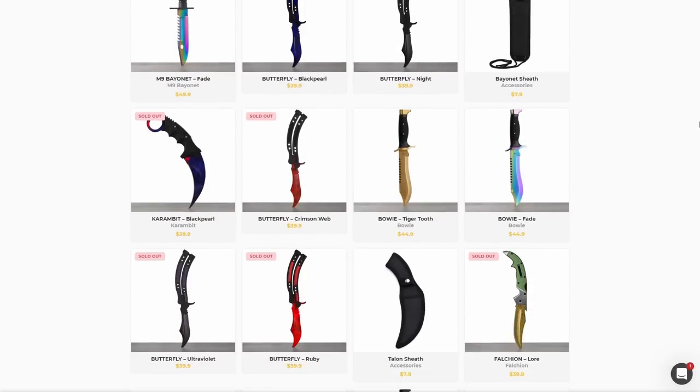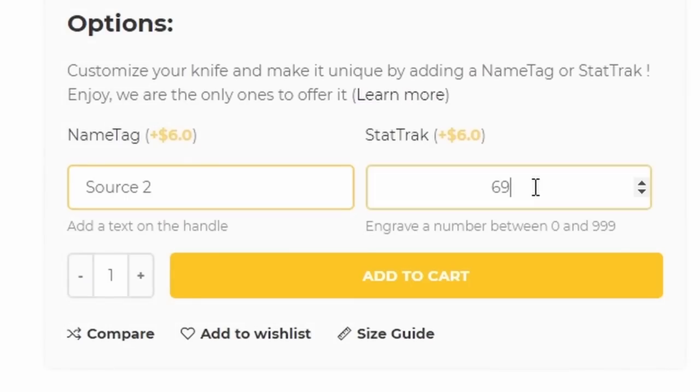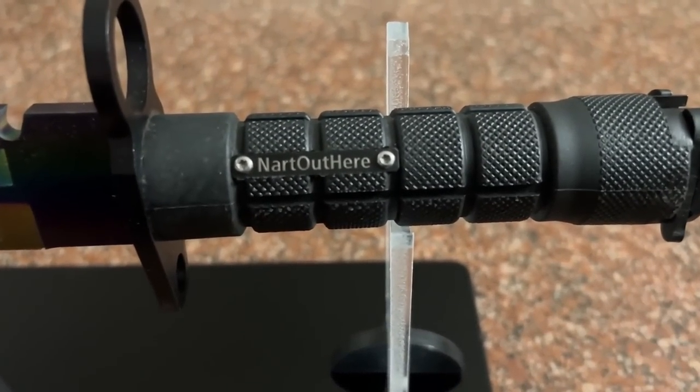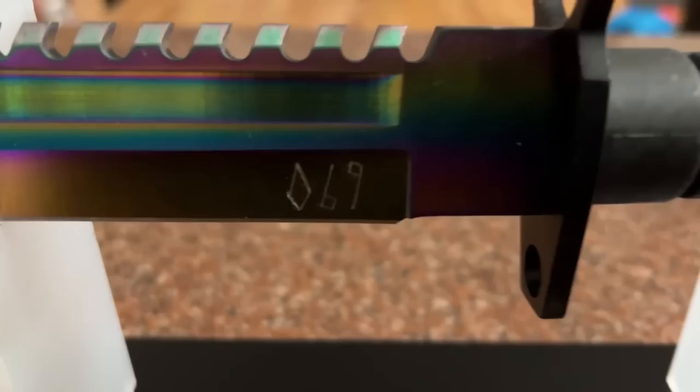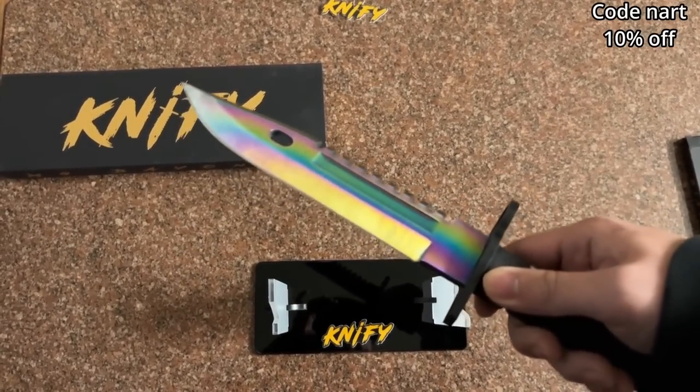Knifee provides a lot of variety in different types of knives and skins. You can get them customized with a nametag and stat track. Knifee provides international shipping and fast delivery. Get your order in for the perfect Christmas holiday gift for your teammates, friends, or yourself. Use code NART for 10% off using the link below.